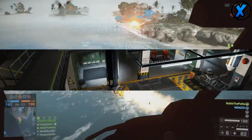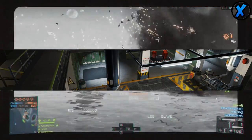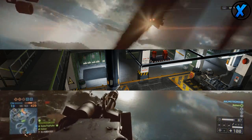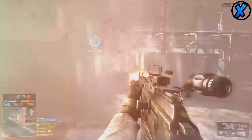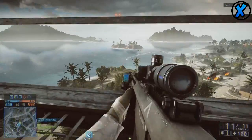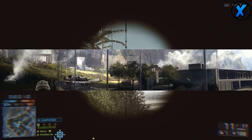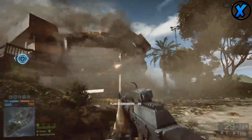The next one is called Operation Locker, and it looks like it's going to be a sort of prison-type area, or maybe an industrial factory. Not much is known on this one, but I'm assuming it's going to be pretty big. The map after that is called Damage — it's going to be an outdoor area with a huge dam that you can interact with. It's going to be huge.